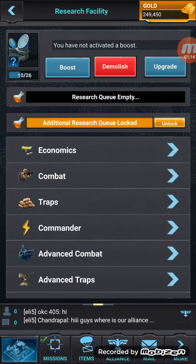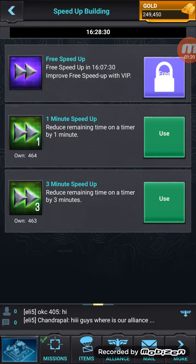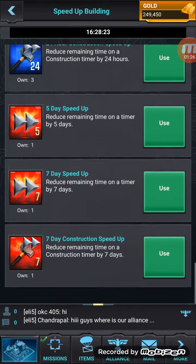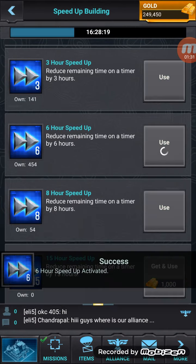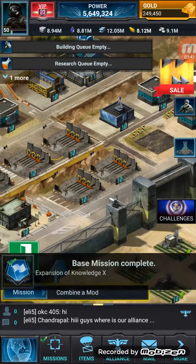Now we could upgrade our research facility, so let's get that done. I don't want to use my gold, although it's not that much, but still. I could do two eight-hours but I'm running low on those, so let's use a couple six-hours, then use a three-hour and a two-hour. There we go.